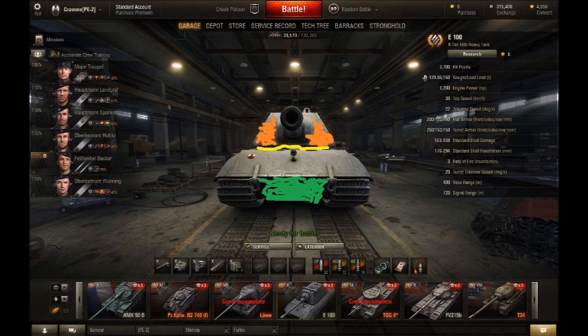Frontally, the weak spots of the E100 are obvious, as with any German tank. The lower plate between the tracks is a huge weak spot that everyone's going to be shooting at. You want to avoid showing your tracks. There is also a small gap between the turret and the hull, which is a good spot to aim at when facing the E100, and unfortunately you can't hide that as an E100 driver. The cheeks, highlighted in orange, can be penned with HEAT shells or high-penetration AP or APCR, so keep your turret angled slightly to protect them.